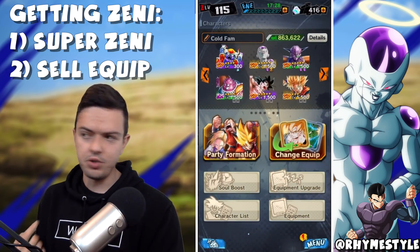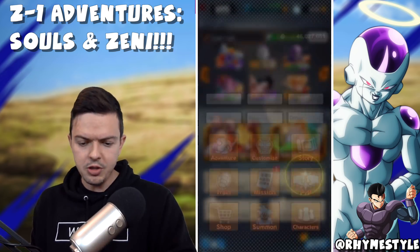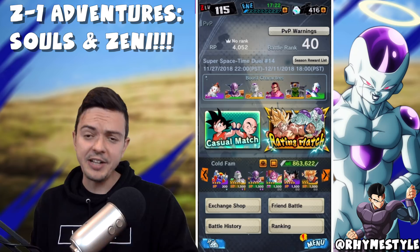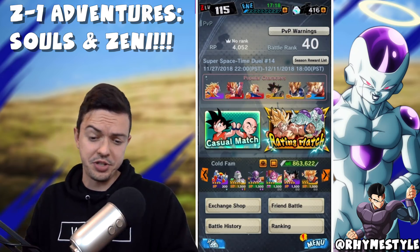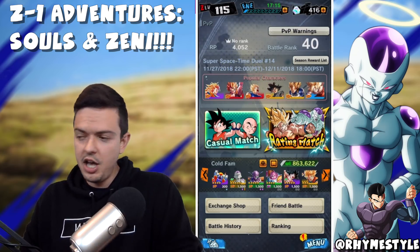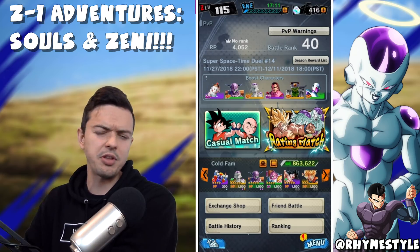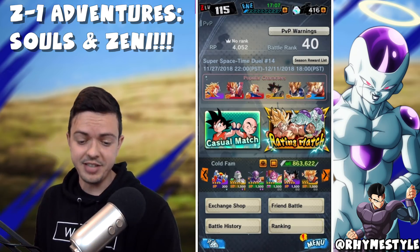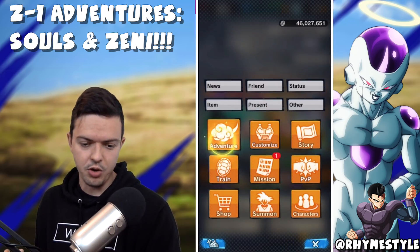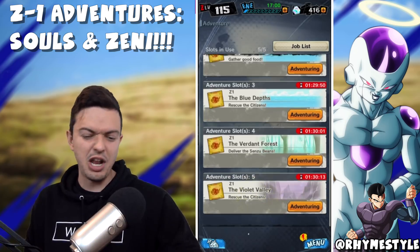The other way, like I said, is to do the Super Zenny event, or just play the game. If you go into PvP and do a ratings match — whether you win or lose — you get three Zenny adventure tickets. If you use the boost characters in the battle, I believe it also counts if they're on your team, and you get four tickets. Whether win or lose, you get these tickets. Then you go to adventure mode in the top left corner and just let them do their thing. That's it.